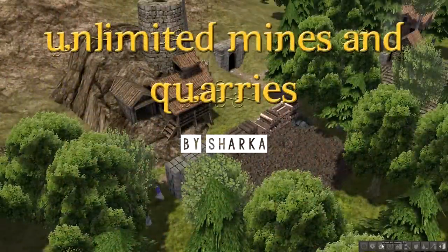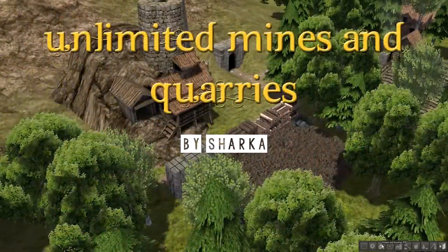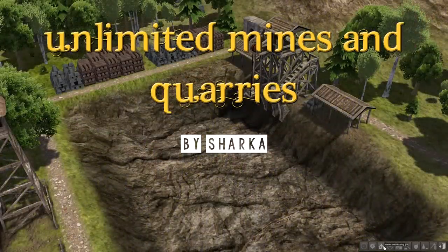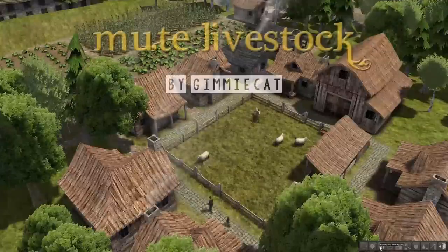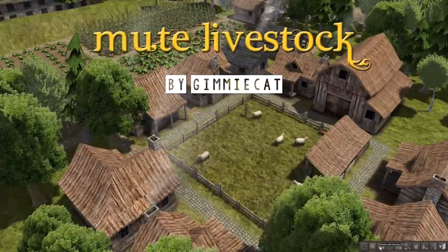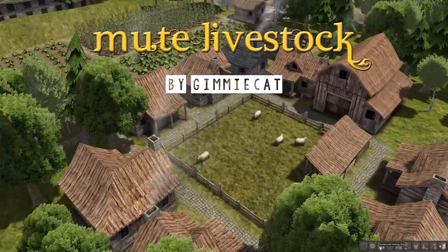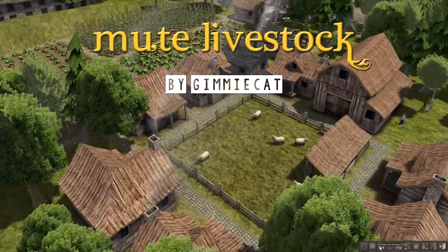Unlimited Mines and Quarries by Sharka allow both structures to be used indefinitely, which is nice if you wish to avoid giant holes all over your map. Mute Livestock by Gimme Cat removes all the noise created by your various farm animals, so you can basically listen to the sounds of the game without the random occasional mooing.